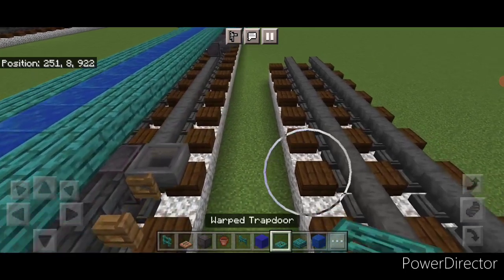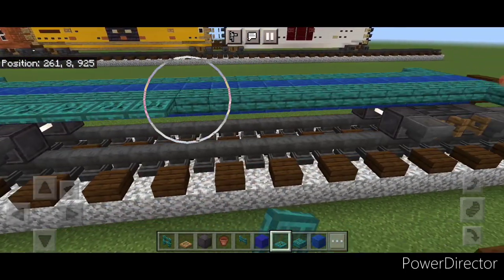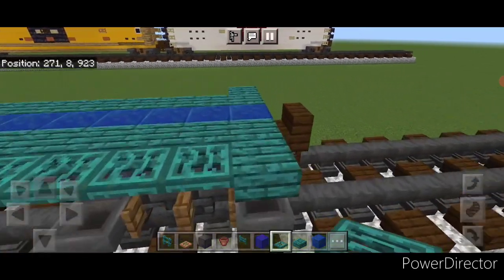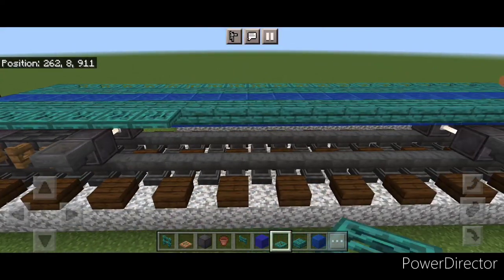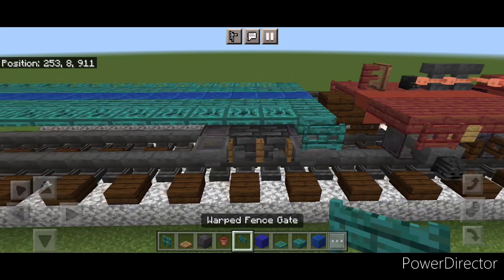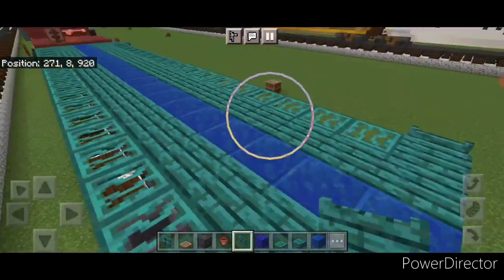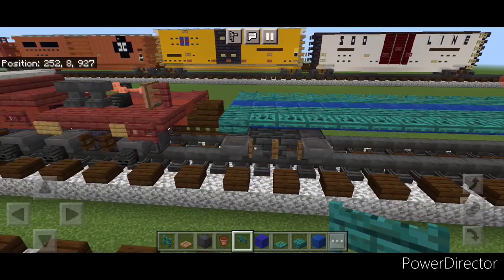Then on the outer edge in between here we're going to put a full row of warped trapdoors across to the other end, and the same thing on this side — a full row of warped trapdoors across. Then come on the end of the car and put a warped fence gate in this corner, one in this corner, and same thing on the other end — one here and one in this corner.